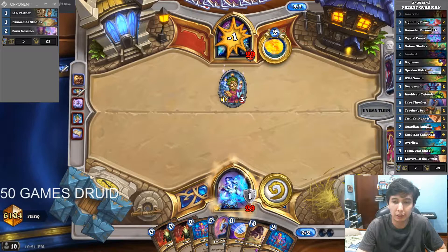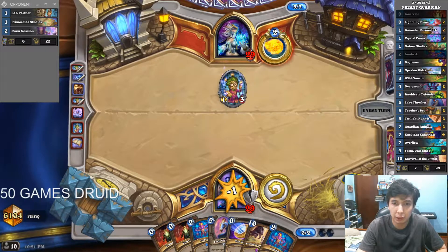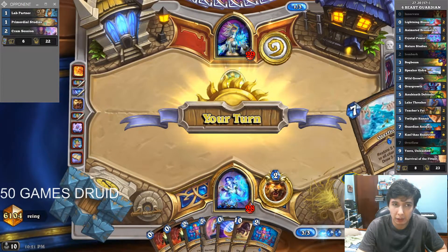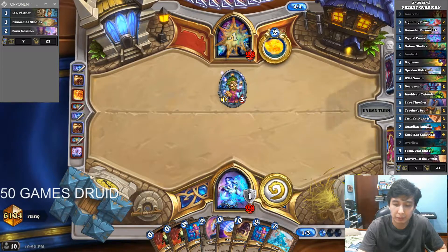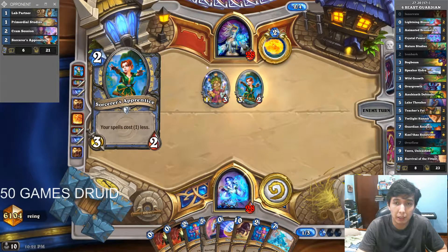No ramp, just Innervate — well, Innervate is a ramp. I mean, expecting Wild Growth or Overgrowth, or Guardian Animals. Could pretty much lose if we don't get Beasts or Guardian Animals, but he has a slow opener as well, so I think we're still fine. This might be a Mana Cyclone turn.